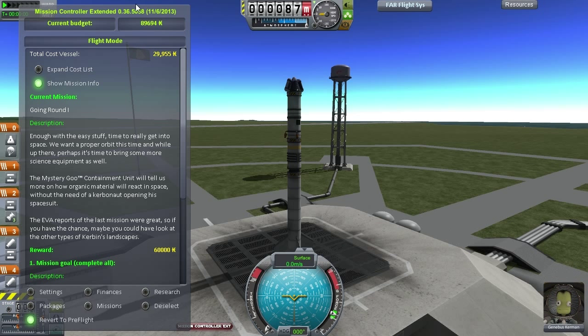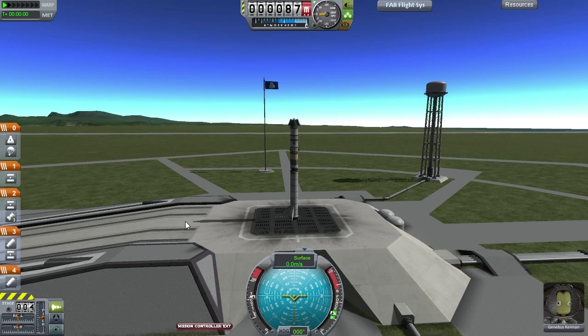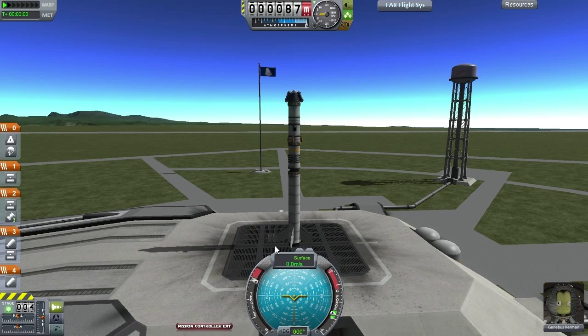With our current funds around 90,000, that should give us enough for one interesting science mission, probably to Val. Without further ado, let's launch this. I'm throttling up, but that's not quite necessary. This is one big SRB, a small SRB, and then a liquid stage. Let's see if we can get this to orbit.